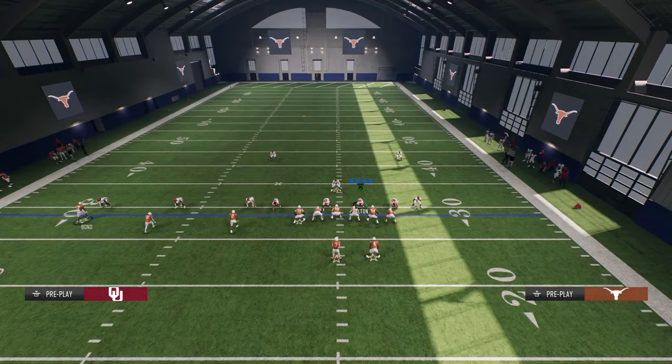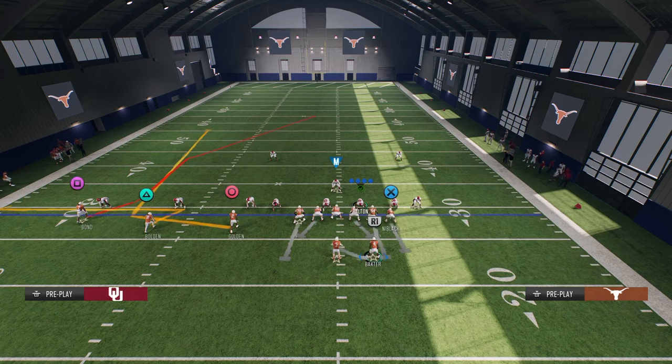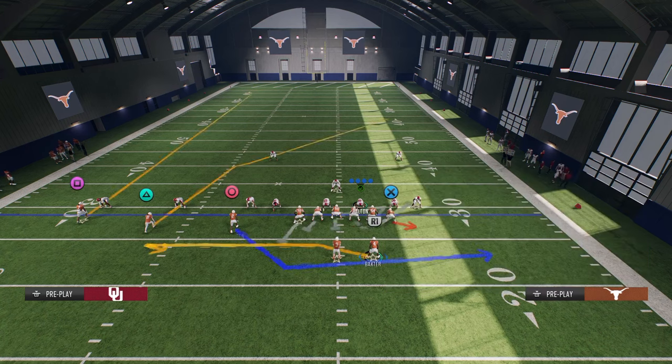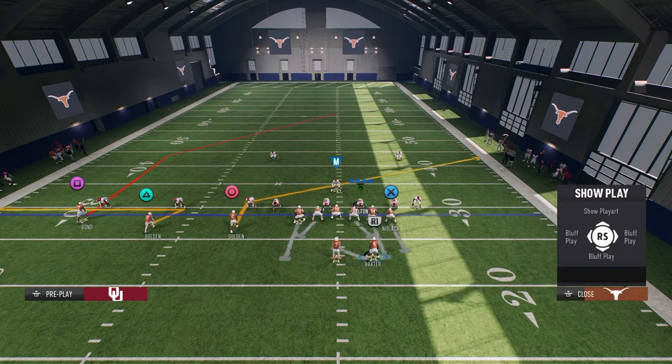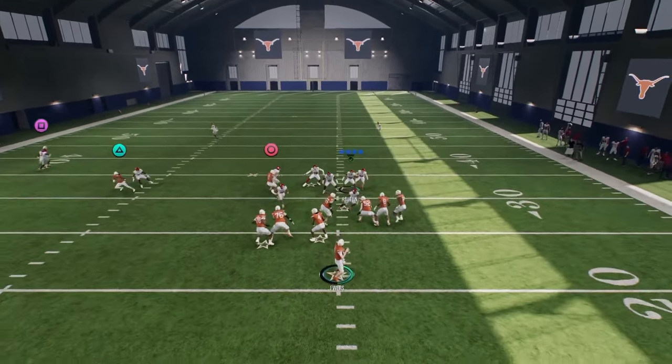This is my favorite way to beat man coverage pretty much every year, and it works this year as well. What we're going to do is zig the middle trips receiver, slant the inside trips receiver, and post the outside trips receiver. If you want, you can stem that up just one stem to get it to about 13, 14, 15 yards. The reason this is good is because it's going to pull deep zones for our tight end, who we're going to put on a crosser.